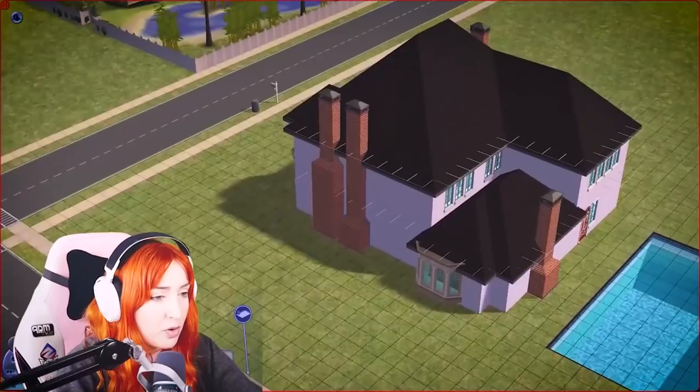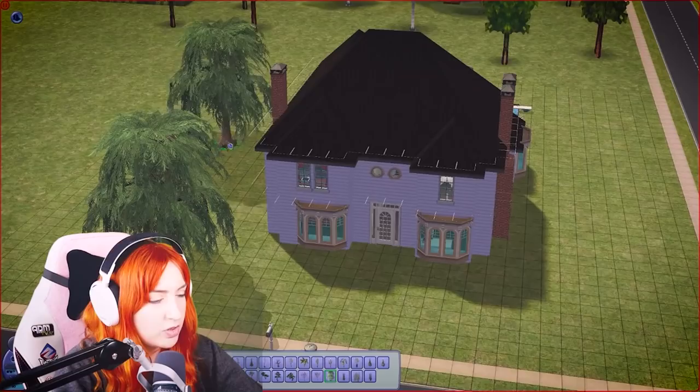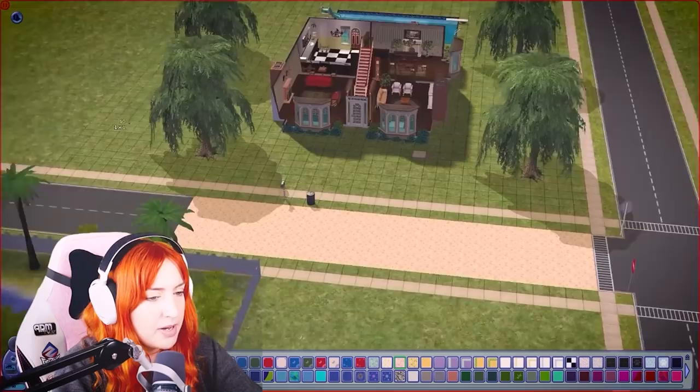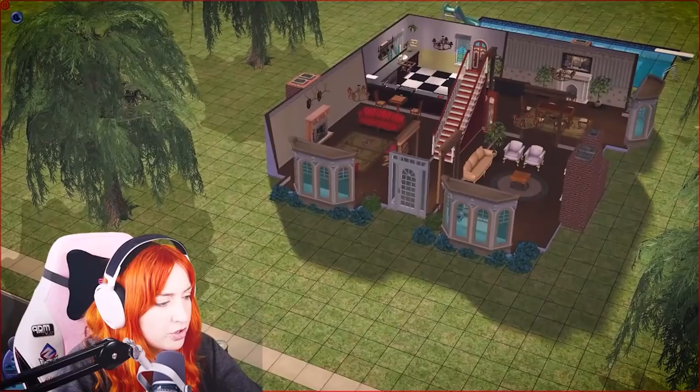Is move objects on working now? The trees are so much better in this game because they actually look like part of the environment instead of just being shoved in. Did you know you can do this in The Sims 2 with move objects on - you can actually repaint the road! Anyway, the house is pretty much done.